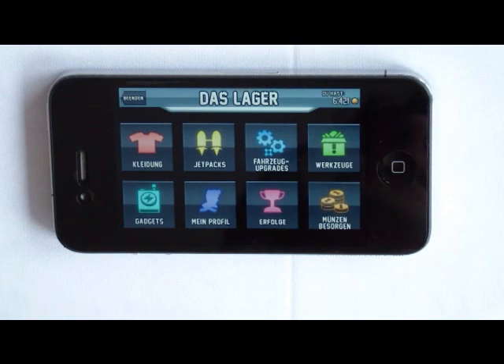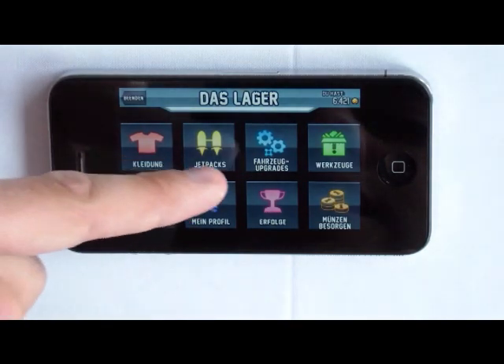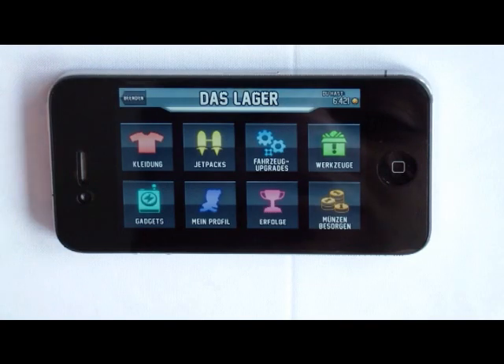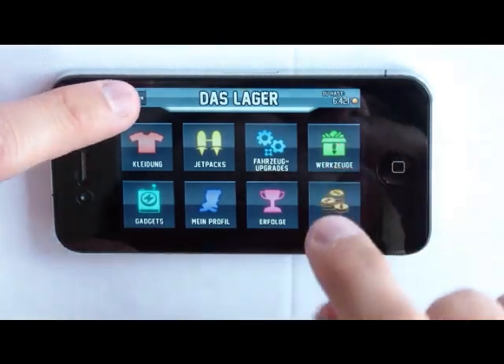One important thing: many people think the best way is to fly above or below, but actually the best way is to always stay in the middle. Always stay in the middle and try to tap in the upper corner.